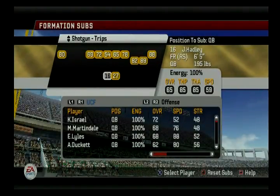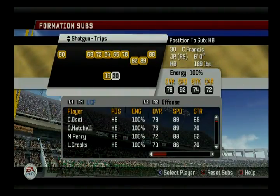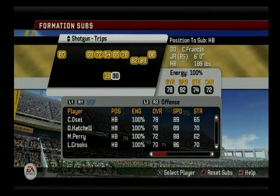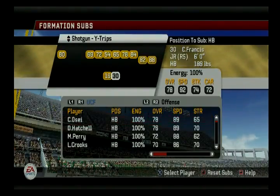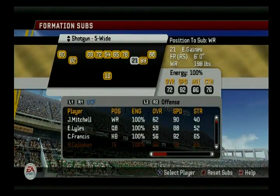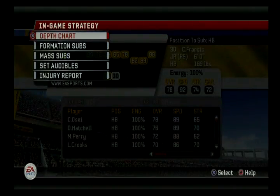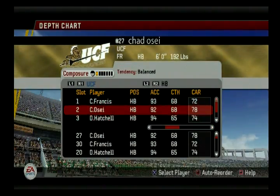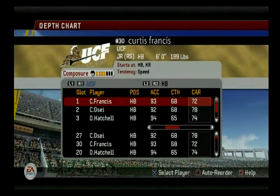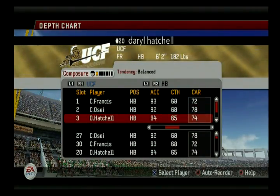Let's go to formation subs. Francis is going to be my go-to guy for now. Normally I'm a running back by committee guy, but I'm going to let Francis — he's the more mature one of the bunch — carry the ball a bit more securely. The only formation I'm really going to use today is shotgun trips, with one of three formations for goal line. Technically Osai needs to probably be my starting running back, but we'll see how Francis does. Hatchell has been the one dropping all the fumbles — it's terrible.